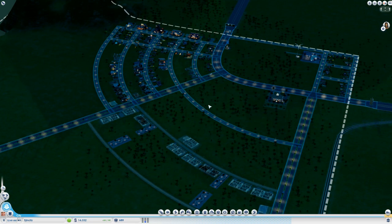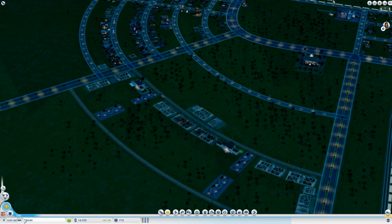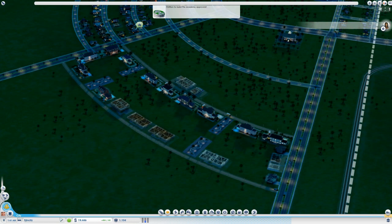Luckily nobody's built a Dr. Vu tower near me to totally sabotage my city, so I think I'm in a pretty good situation. I'm going to speed up time to get these buildings built - cheetah speed - and you can see them going straight up and my money is going right up as well. Petition to build the academy approved!